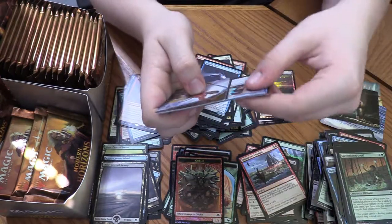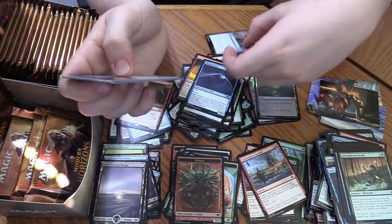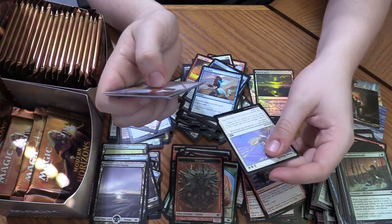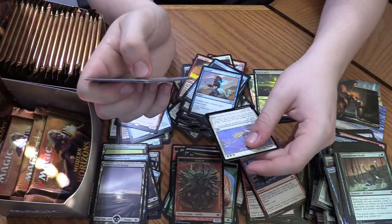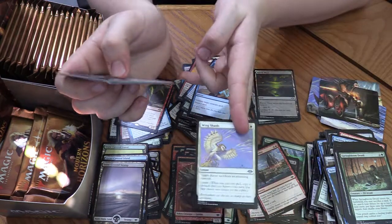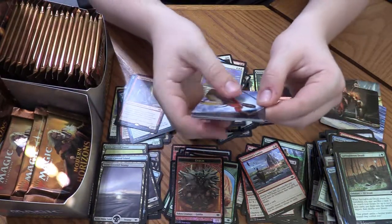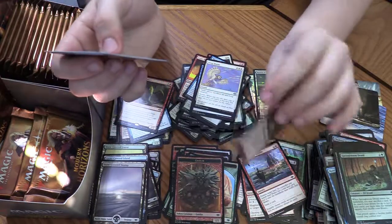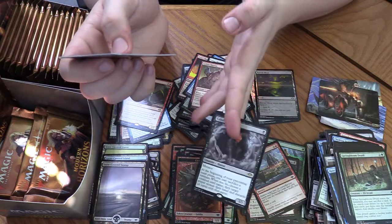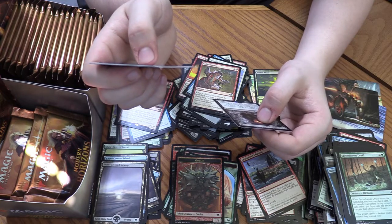Wing Shards: for three mana, target player sacrifices an attacking creature. And with Storm, whenever you cast a spell copy it — so if you're casting a draw spell and then this, you make them sacrifice two attacking creatures. I don't see a deck that would play it. Goblin Matron, and Cabal Therapist — one of the earlier cards previewed for this set. Cabal Therapy on a creature that you have to sacrifice. Pretty cool.